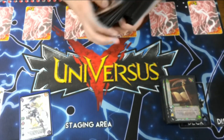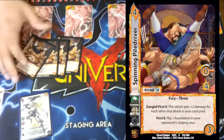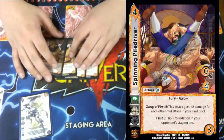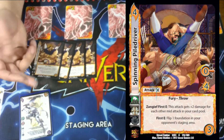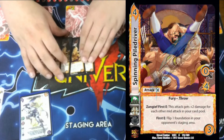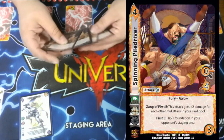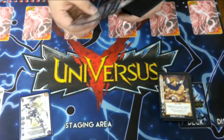All of our attacks do something with flipped foundations or flipping foundations. Spinning Pile Driver — first enhance, flip one of your opponent's foundations (you choose). It's a 0/4 throw with no block. We pump damage with Siegfried making it a 0/7, and pump with other things to make it stronger. The main idea is just to flip something and get a little poke damage in, which is exactly what we want.